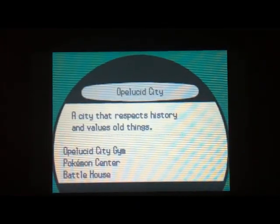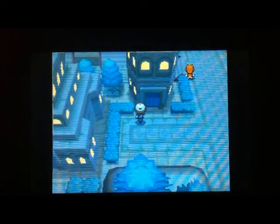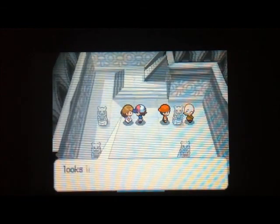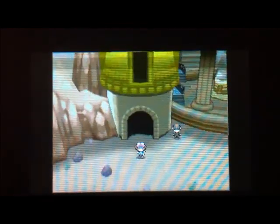If you want to check whether you've EV trained properly, there is an in-game mechanism. Fly to Opelucid City — the city directly below the Elite Four and Victory Road — and go into this building. Talk to the woman and if she says your Pokemon put in great effort, that means you've maxed out the EVs at 510. If your Pokemon hasn't gotten any EVs she says it could try a little harder. If you're very close — like the common spread of 252 in one stat, 252 in another, and 4 in a third, leaving 2 EVs left over — she'll say the Pokemon can work just a little bit harder, meaning you're extremely close.